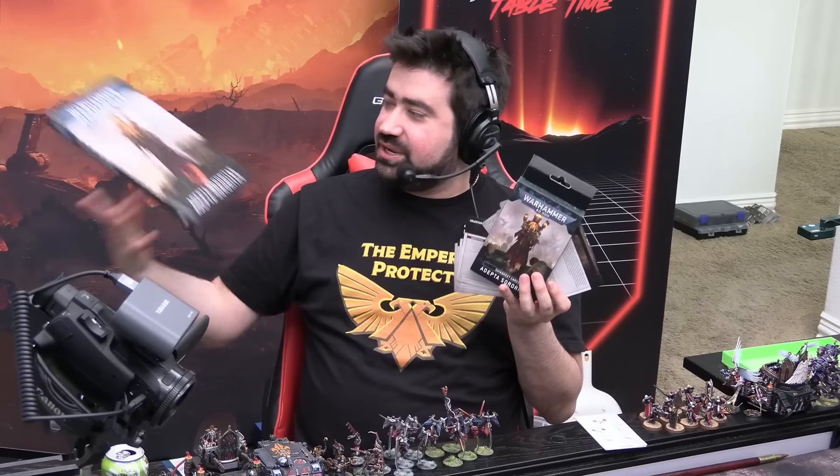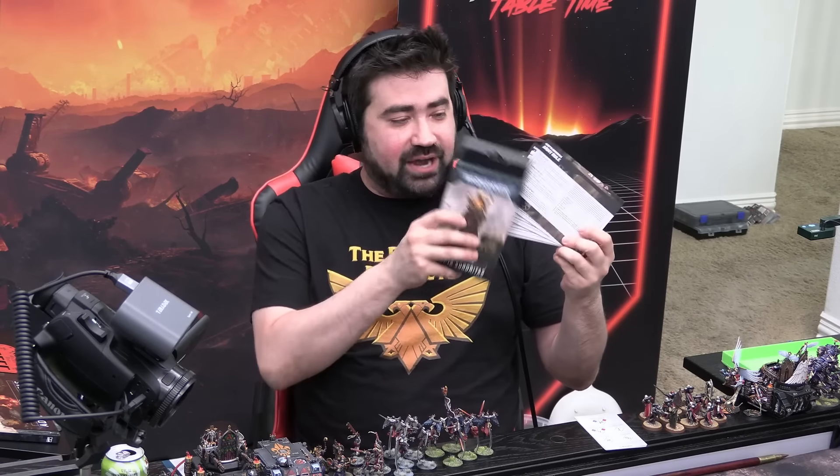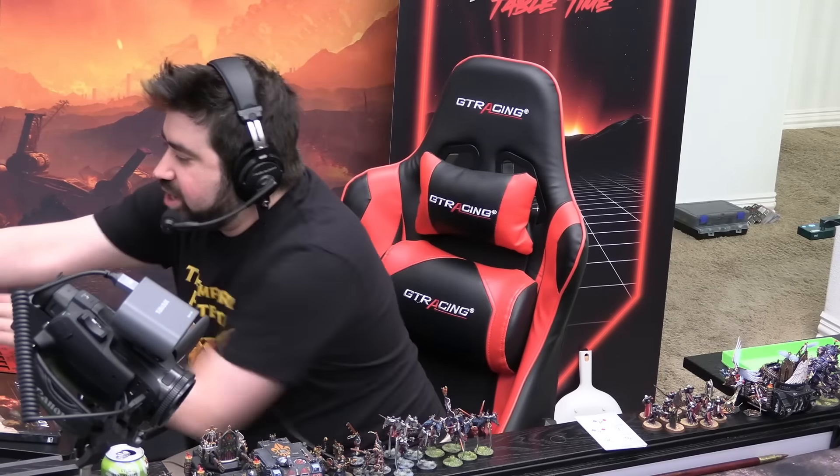Jay's got the purple and I've got the gold. I love these, but there's one thing missing: the new codex debuts new detachments, which is how your army works. I would like them to add detachment cards so I know how each of my detachments works. Currently there are no detachment cards, so that's a huge miss. Maybe that's something they can correct in the future.